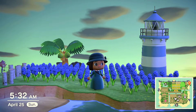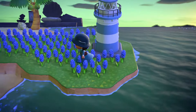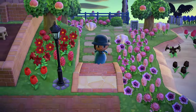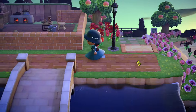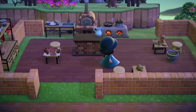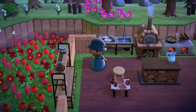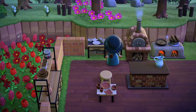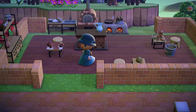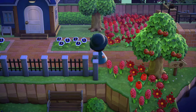Here we have my lighthouse — I thought I could turn it on since it's a light, but I guess that's automatic. Over here is my pottery area. We've got a clay furnace and then we have that oven which I like to think is a kiln. Yeah, here we can make some pots and trays and stuff.